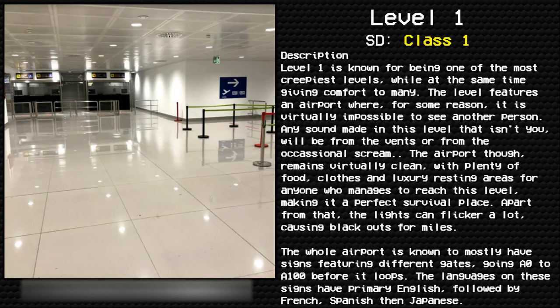Level one: The Desolate Airport. Survival difficulty class one — safe, secure, minimal entity count. Level one is the second level of the Backrooms. Once you exit level zero, you'll find yourself in an airport-like area.